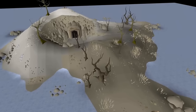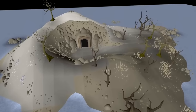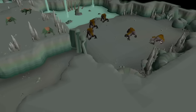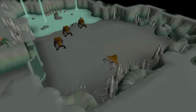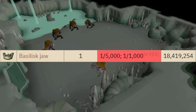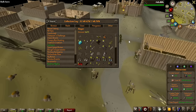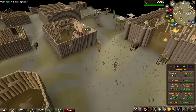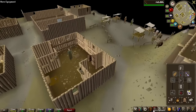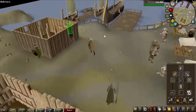Now the third grind of the video is probably not going to be as fast as the other two — of course we can always get lucky — but it is going to be Basilisk Knights. We're going to be killing 1000 of these for the Basilisk Head, off Slayer Tasks, so the Basilisk Jaw is going to be 1 in 5000. We do not have the Basilisk Head on the Collection Log, and I've actually never killed a single Basilisk Knight in my entire life, so this is going to be a bit of an experiment. I might change over to ranged gear or stay with melee.